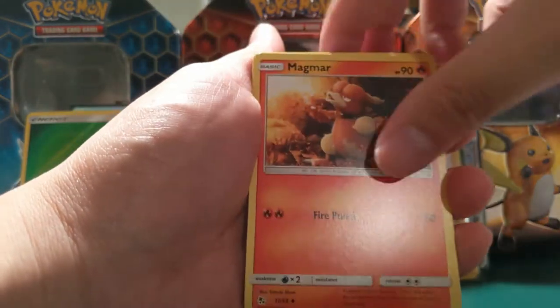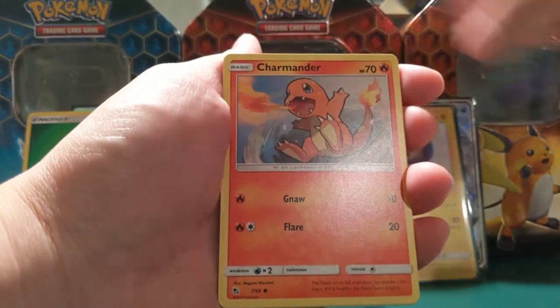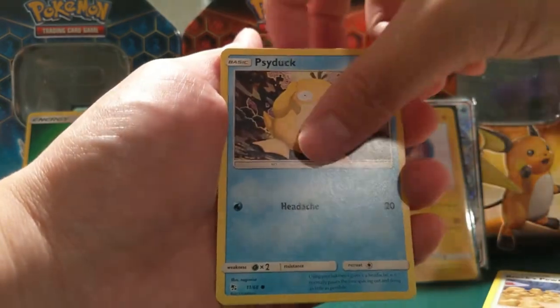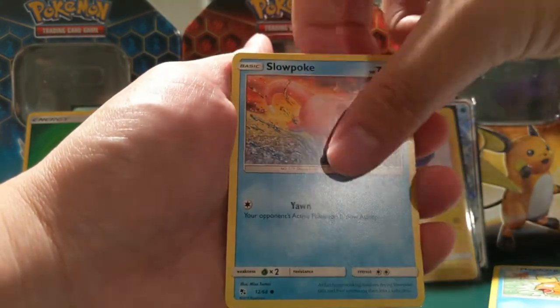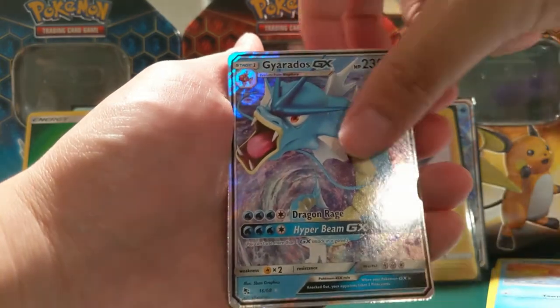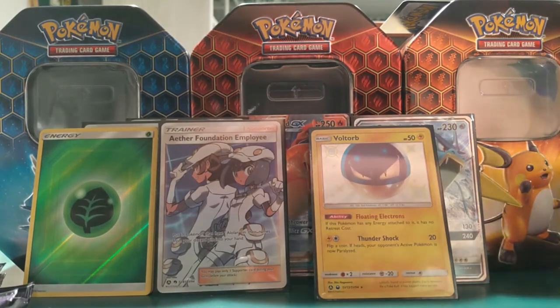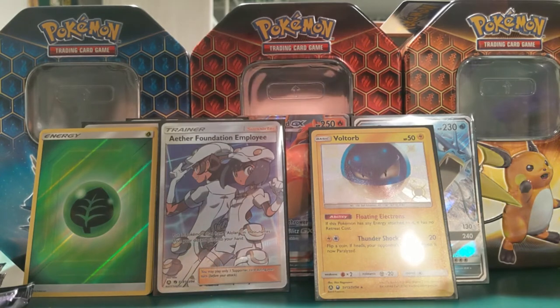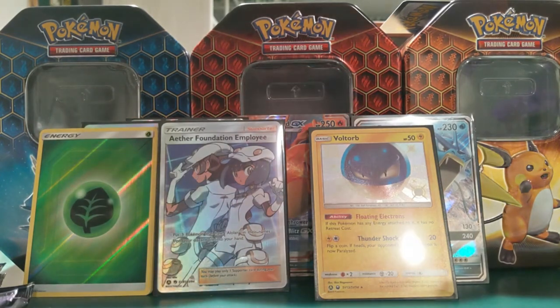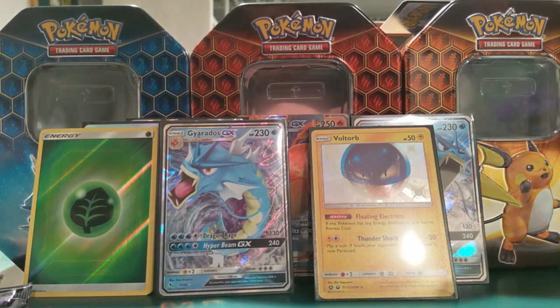Psychic Energy, Magmar, Farfetch'd, Brock's Gym, Charmander, Psychic, Psyduck, Magikarp, Staryu, Slowpoke, Gyarados, and a Koga's Trap.